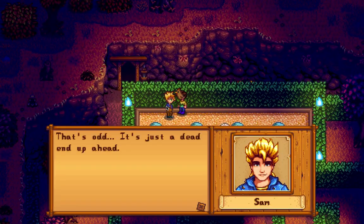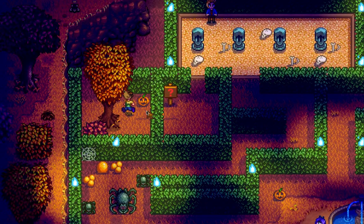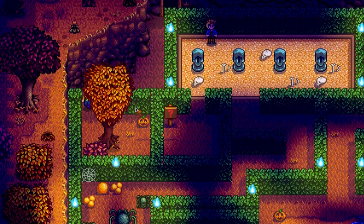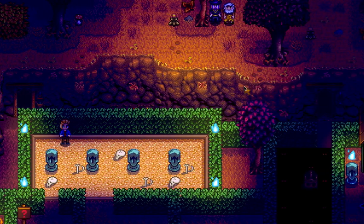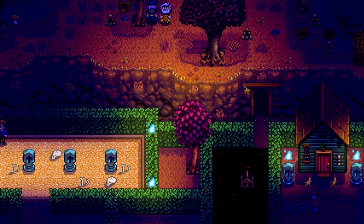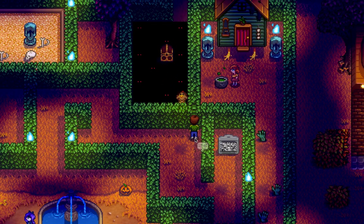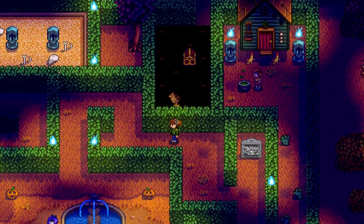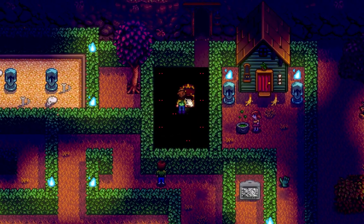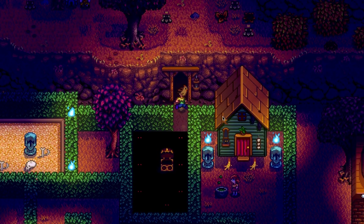Sam thinks it's a dead end up here, but it's not — if you're smart you just go through here. Go up here, go to the right, now go down a little bit and here you are. Golden pumpkin in a purple background — that means it's a special item. You received a golden pumpkin!